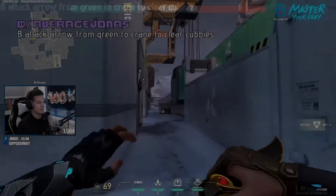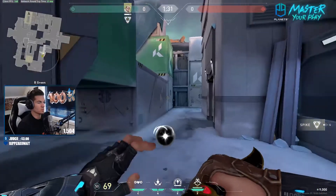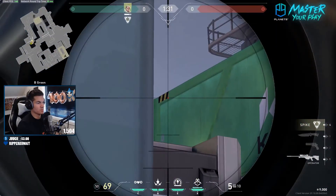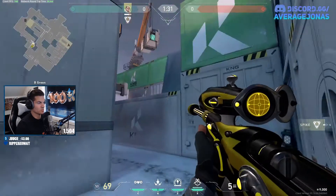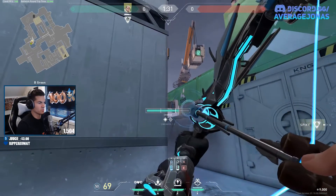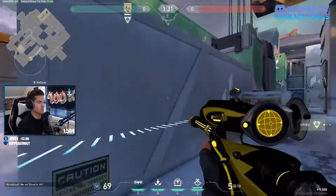When attacking B, there are so many cubbies that you need to clear out, especially if they're on an eco using shorties or whatever. So you can get in here and line up this one — it just disappears like that while your back is towards the wall. You're just going to aim a full charge one bounce recon to the lower half of this corner like that, revealing area. And it's going to hit right here on the crane and reveals everything here.